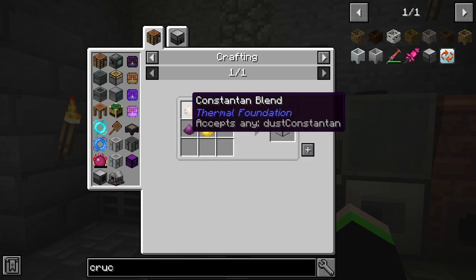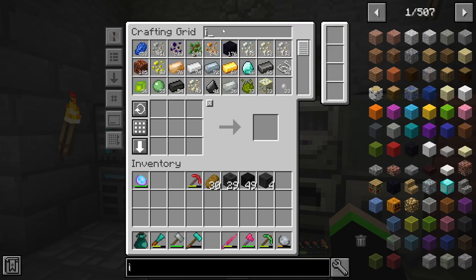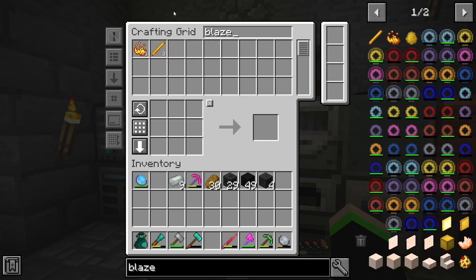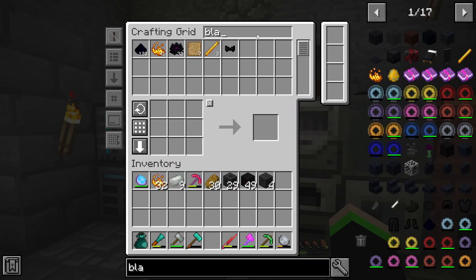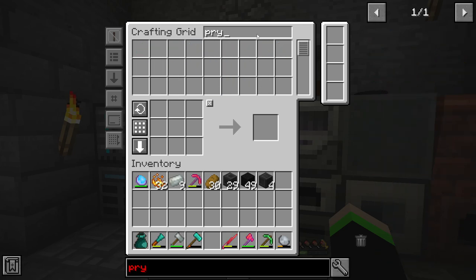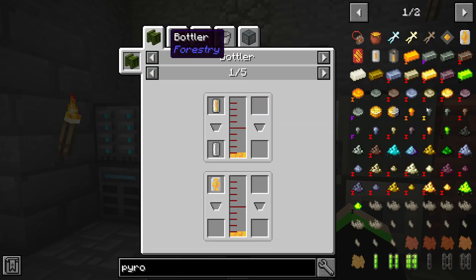Okay, so we might actually need dust. So we're going to grab Invar, because that's what we actually have right now. We have a good amount of that. And then we need blaze powder, I think. We need to create that Cryothium stuff. Cryothium — that's what it is.